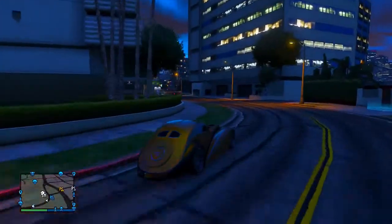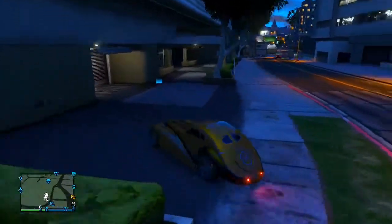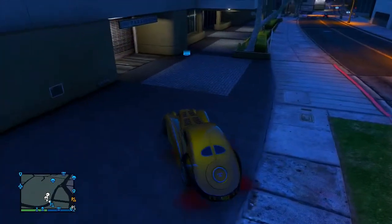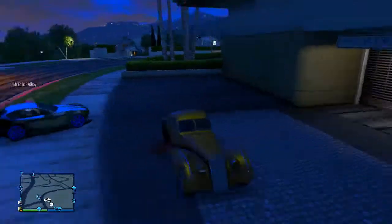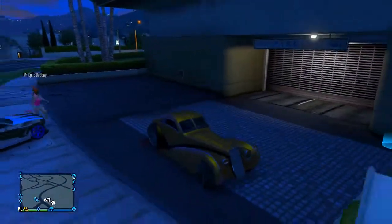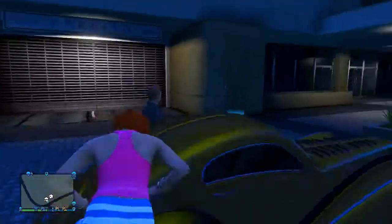Starting this off, the first thing you want to do is get any vehicle that you want to store inside of your garage — this could be any vehicle, you can get the Adder, the Entity, any vehicle that you want — and park it just outside of your garage like so. Now what you want to do from there is have your friend watch over the vehicle.